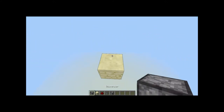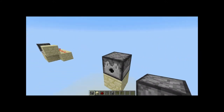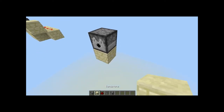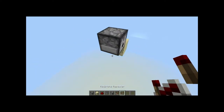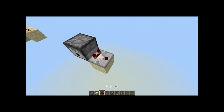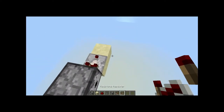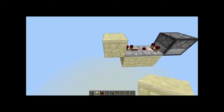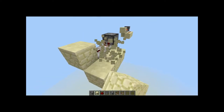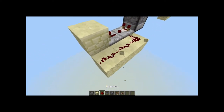First things first, you put down whatever kind of storage device you want to use. This uses one comparator, one repeater, a couple blocks, nothing too big, and three redstone.